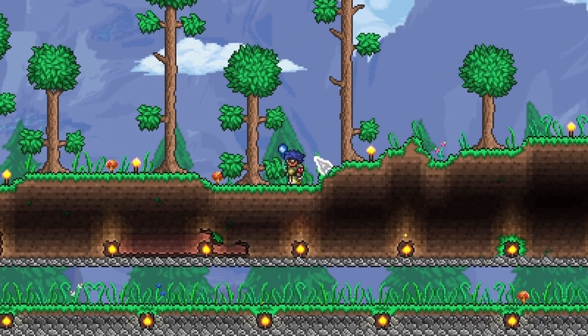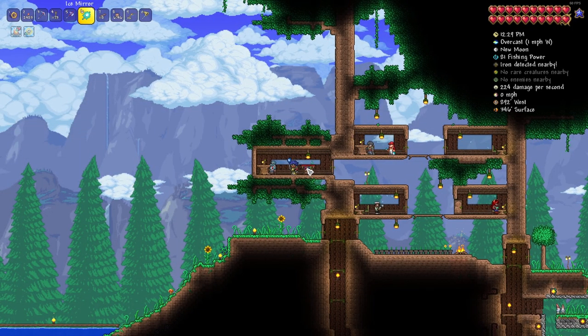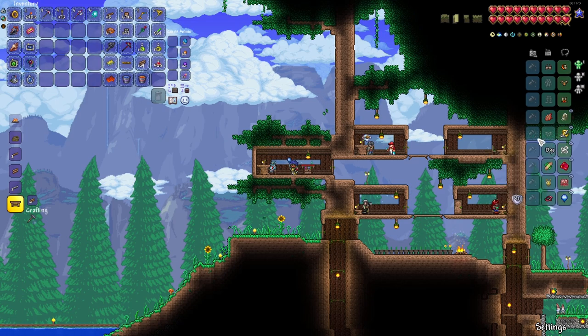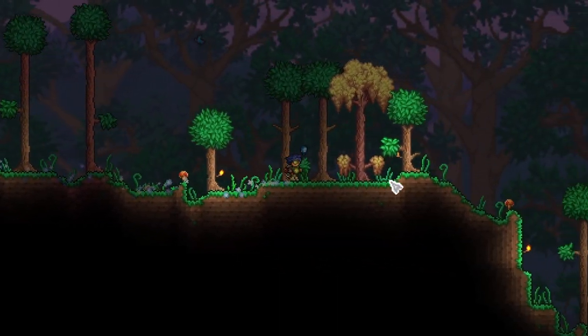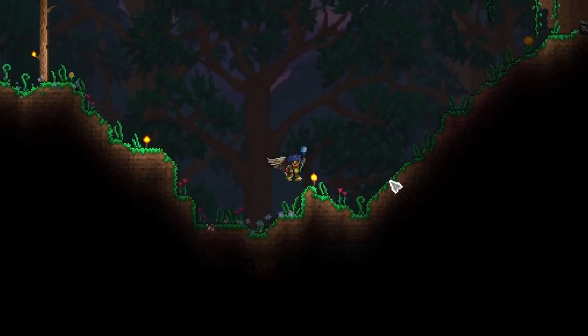After the invasion, I went and found the goblin tinker within the first minute. So I did buy the tinkerer's workshop and the rocket boots. I've already done all of the tinkering - everything's combined and everything has been reforged. So we're heading to the arena, we're going to pick a fight with Skeletron, and I feel pretty confident that this fight is going to go much, much better than our previous attempt.